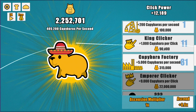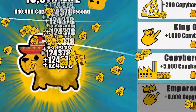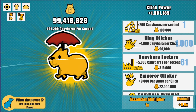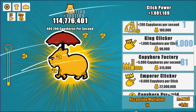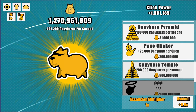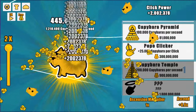We're at 400,000 capybaras per second with 81 factories. Let's get some more king clickers. I'm going to click until we hit 1,000 king clickers. We have 167 million — let's go for it. With 1,000 king clickers, each click now gets us 100,000 capybaras, which is great. With the auto clicker that goes up immensely. We're at 810,000 capybaras per second and can already afford the capybara temple, which gives 200,000 per second.